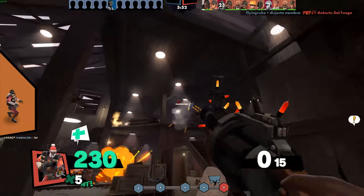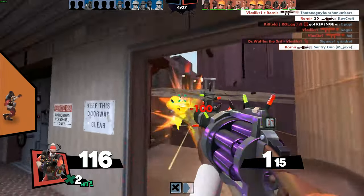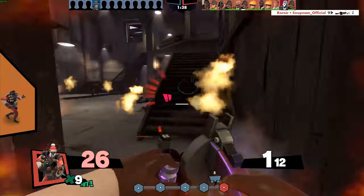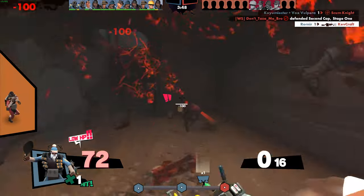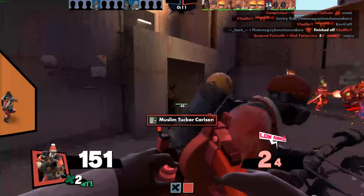The stock Demoman is honestly one of the most efficient damage dealers in the game — trust me, I main him. That's why I recommend swapping out his secondary weapon for his shield, specifically the Chargin' Targe. You passively get 50% resistance to fire and 30% resistance to explosive damage, making you nearly a sponge in teamfights. Equipping a shield on Demoman also gives him the exclusive charge ability.